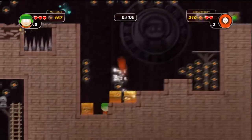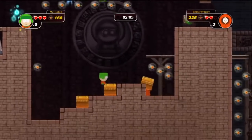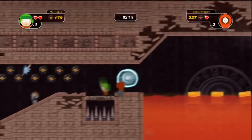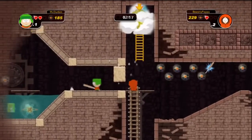Secret area number eight — hit the switch to make the lava go down and move the boxes, set up the same way as shown. Hit the switch, go across, and right below the heaven area you'll find it.